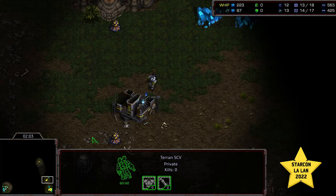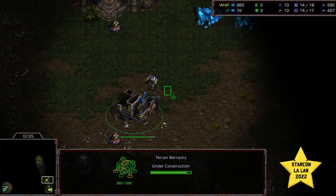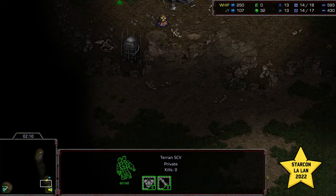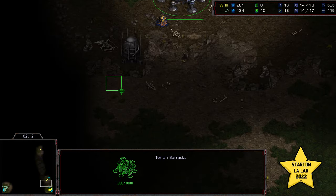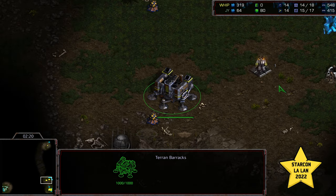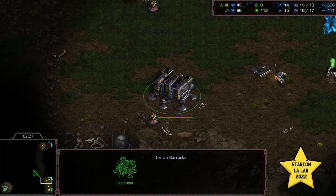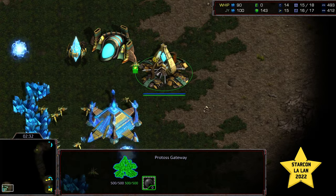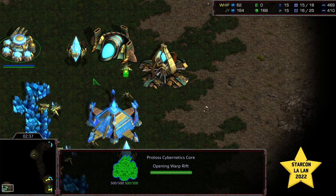It looks like the initial scout is making its way up to the right-hand corner for Whip. Barracks is going to finish on the front — basically a Supply Depot and a Command Center. The first Marine is being built at nearly the three-minute mark. Whip really playing it economically greedy. The second Pylon is warping in, and it looks like Jeyun is opting to go for Cybernetics Core first.